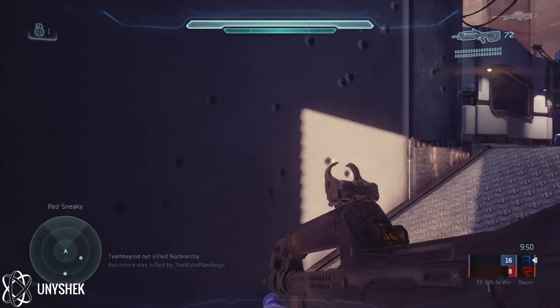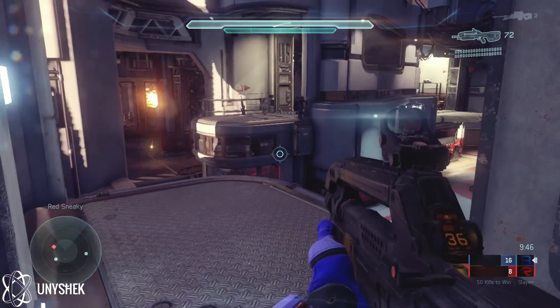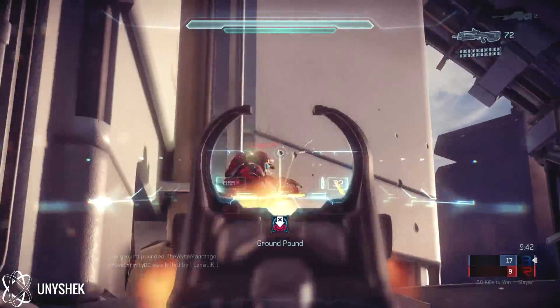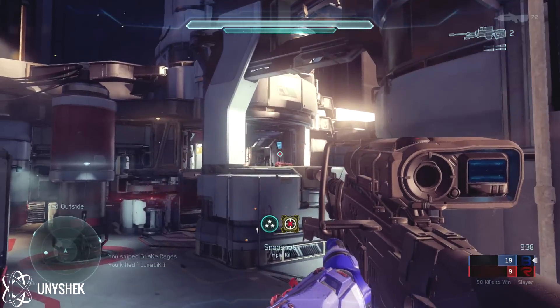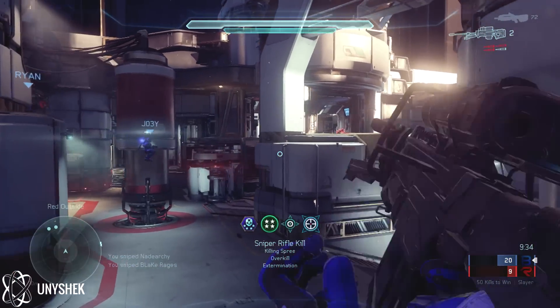Hey everyone, it's Unashek here, and today we're going to be breaking down an overkill extermination on the map Empire. I see two guys on my radar, so I start a ground pound because I have the height advantage. I kill the first guy, clean up the second guy who has no shields, look towards the middle of the map, find the guy, no scope him for the triple, and then two shots in the body for the overkill extermination.